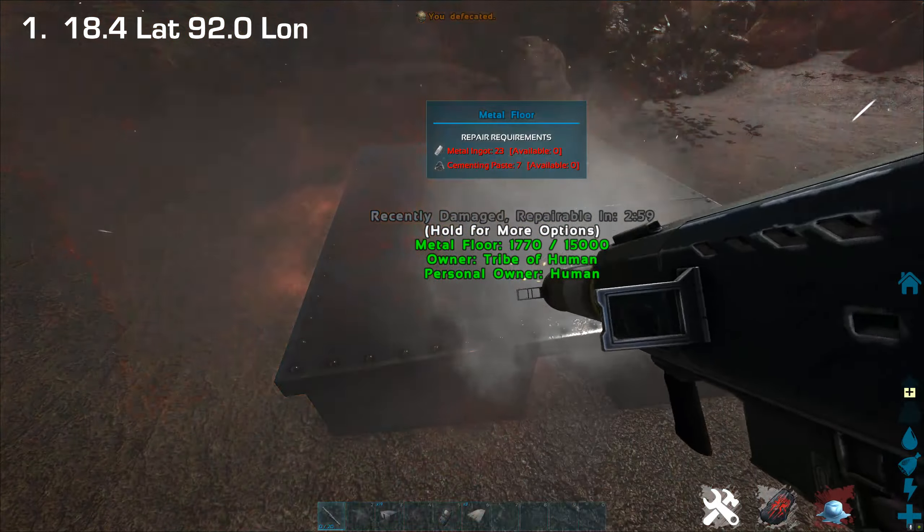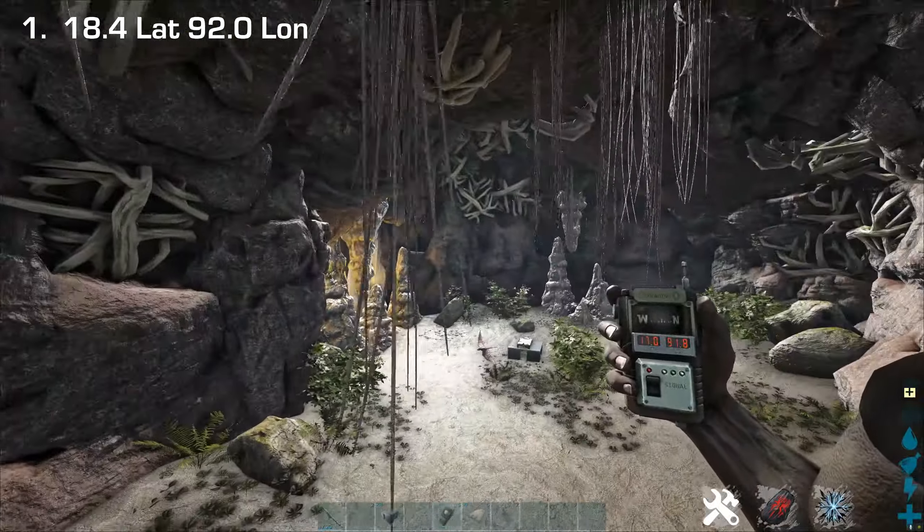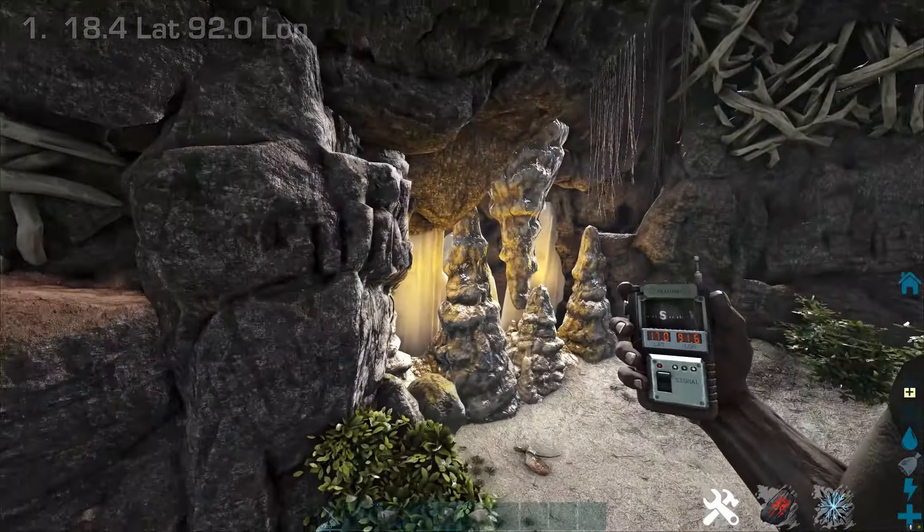Quick cave damage test — yep, cave damage. Alright, so that was the first location, let's move over to location number two.